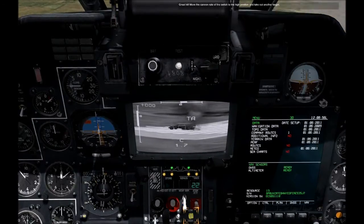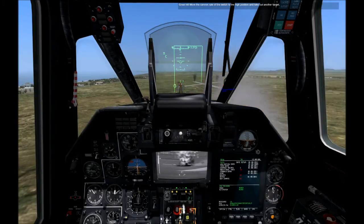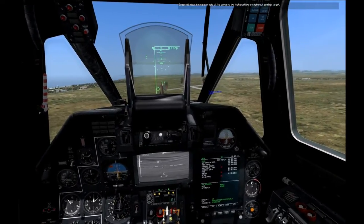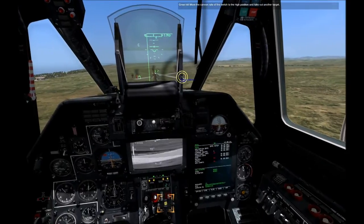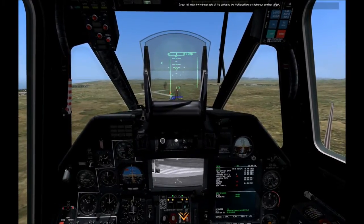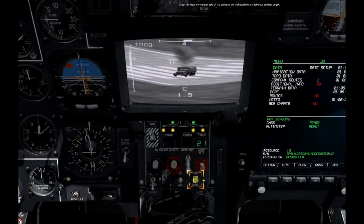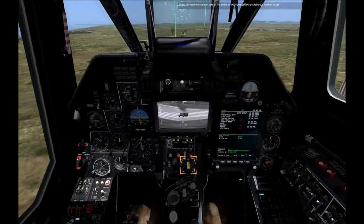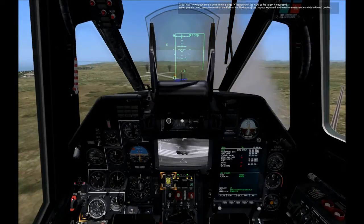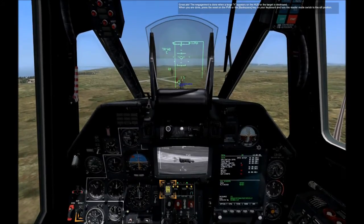Great hit! Move the cannon rate of fire switch to the high position and take out another target. The engagement is done when a large X appears on the HUD or the target is destroyed. When you are done, press the reset on the PVR or the backspace key on your keyboard and turn the master mode switch to the off position.